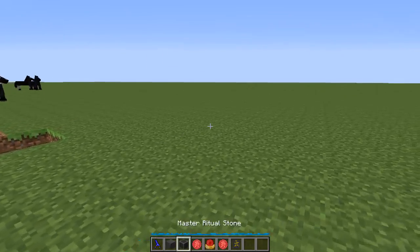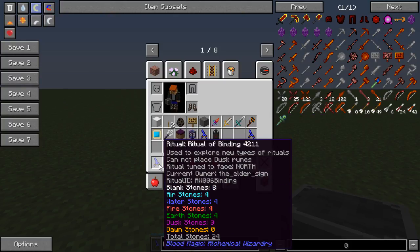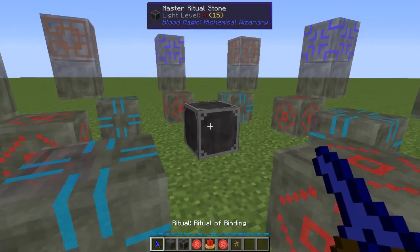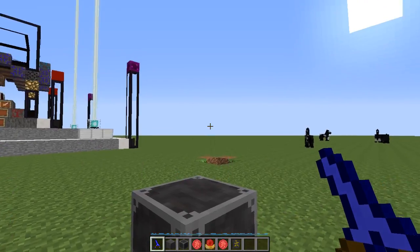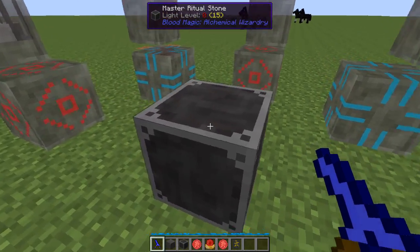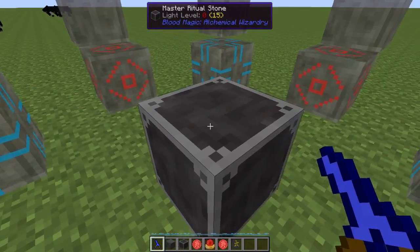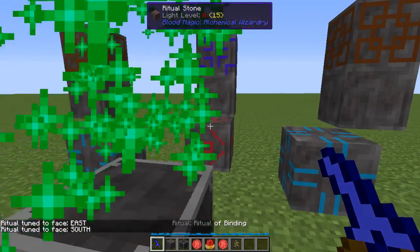To set up the ritual of binding, use your ritual diviner. Hold shift over the top of the ritual diviner and it will tell you what stones and what type of stones you need. In this case it says 8 blank stones, 4 for air, 4 for water, 4 for fire, and 4 for earth - a total of 24 stones. The diviner will automatically mark the ritual stones as they need to be. As long as you have the 24 ritual stones in your inventory, just hold right click and it's done.